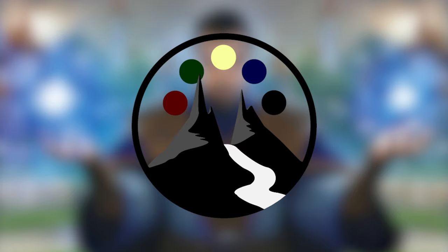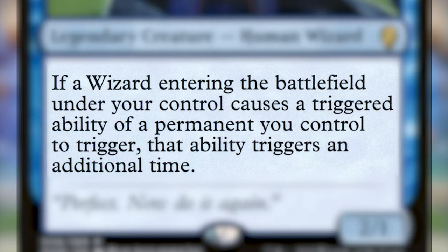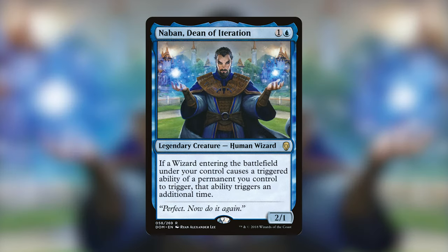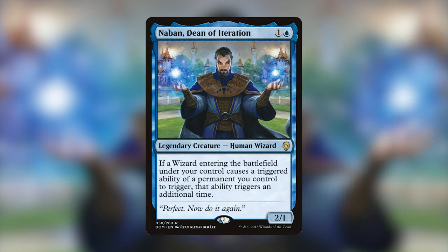Alright, with that out of the way, let's dive into the deck. Today's episode is on Nabhan, Dean of Iteration. He is a legendary creature human wizard that costs one and a blue, and he reads: if a wizard entering the battlefield under your control causes a triggered ability of a permanent you control to trigger, that ability triggers an additional time. We've seen effects like this before. The most common one is Panharmonicon, that doubles all of your Enter the Battlefield triggers. Nabhan really just cares about wizards, which I think is super cool.